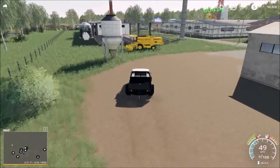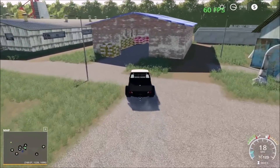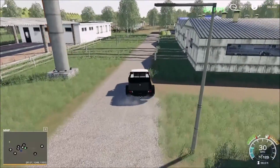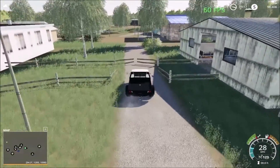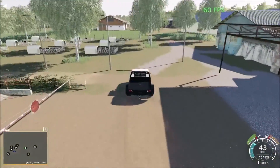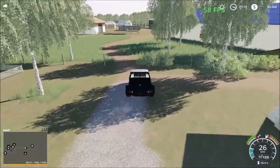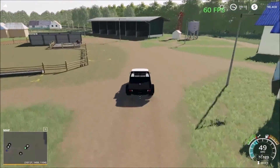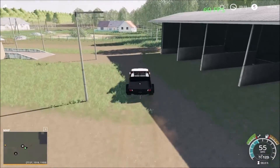Then we have the soil storage, and down here we have the animals. Inside the buildings we have the seeds and fertilizer. Cows are here as well — this is the cow pasture. All the seeds and fertilizer are stored inside the buildings. The cows are down here. Those other buildings we passed are just for decoration.